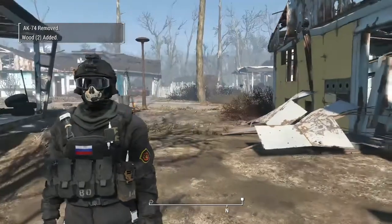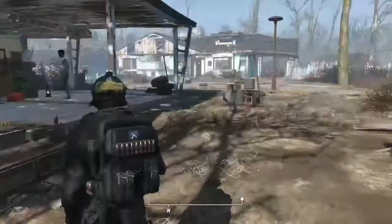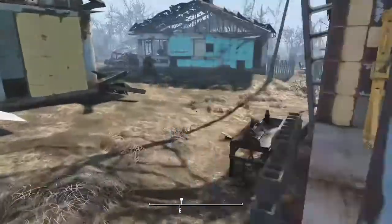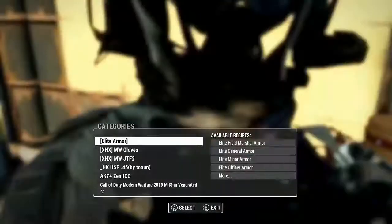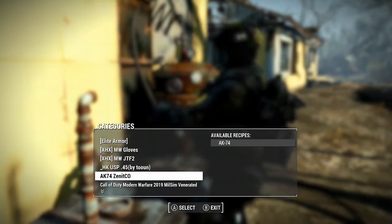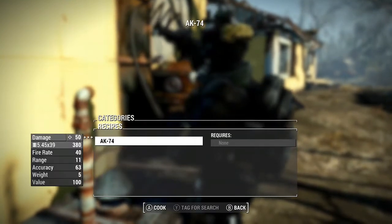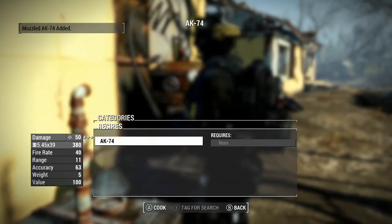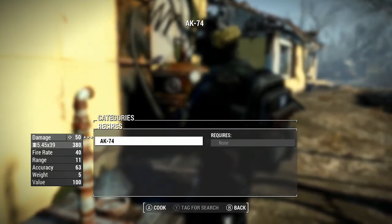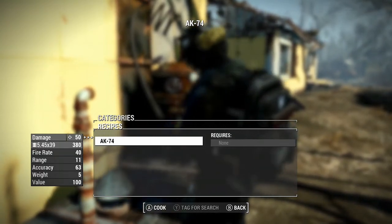And why not fit the occasion with some Russian gear while we're at it? You can find the Zenit in the leveled lists, or you can craft it under its own category at the chem bench — it will be called AK-74 Zenit Co. It has a base damage of 50, a fire rate of 40, a range of 11, accuracy of 63, a weight of 5 pounds, and a value of 100 caps.